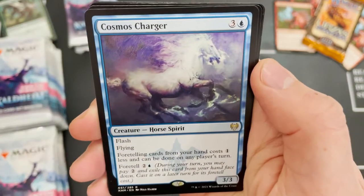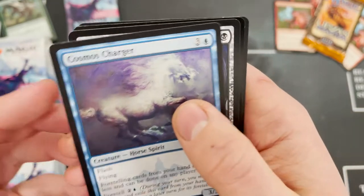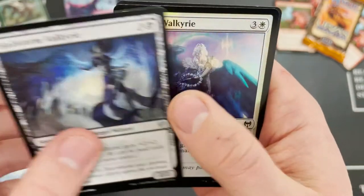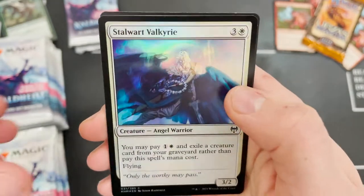Counter spell and foretell, and Cosmos Charger in that guaranteed rare slot. Yet to hit a mythic, which is surprising, but hopefully we end that soon and start getting mythics left right and center. Stalwart Valkyrie in the foil slot and no list yet.